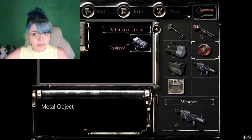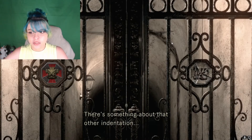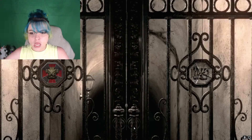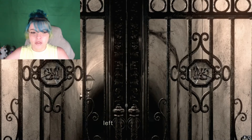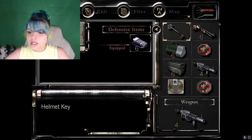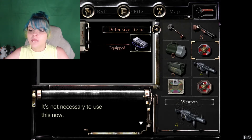It looks ready to be used. There's something about that other indentation. I'm wondering if I have to actually take this piece out and put the other one in first. They both look the same from this direction, so I'm not sure if there's anything different about them. This one does look like it has a little ring around it. There's something we obviously have to combine that with, but I'm not quite sure what it is.